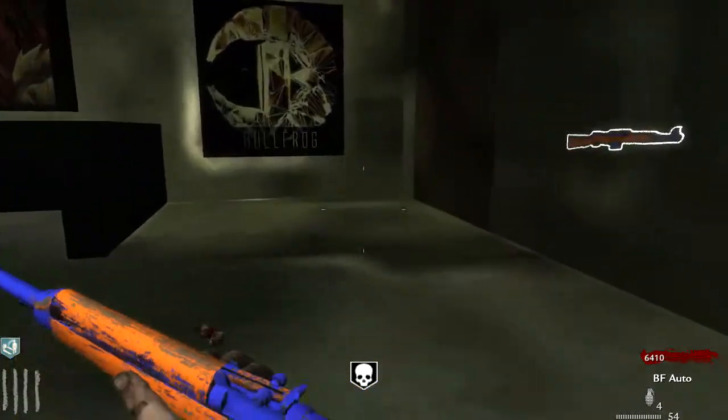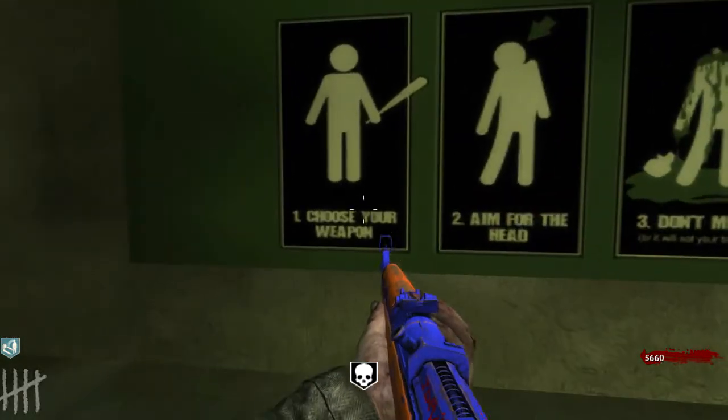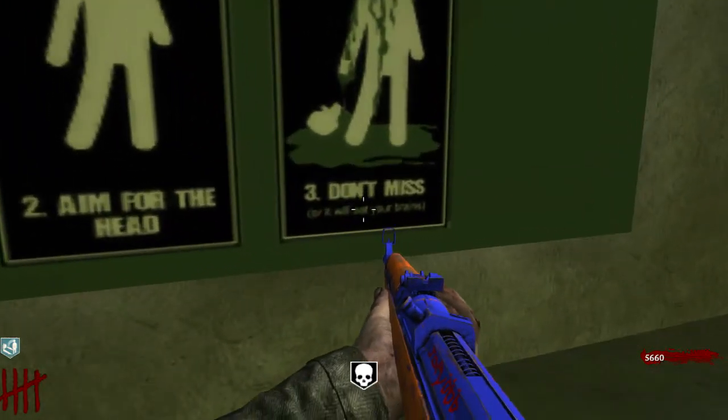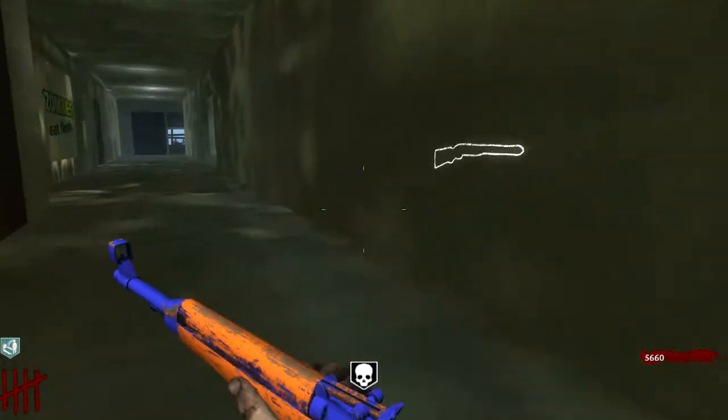We got a good amount of points, let's go ahead and leave. 750 for this door. There's a sign that says 'How to kill a zombie: one, choose your weapon; two, aim for the head; three, don't miss, or it will eat your brains.' I think that's what that says.